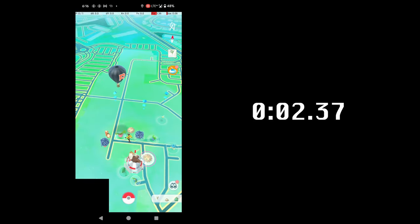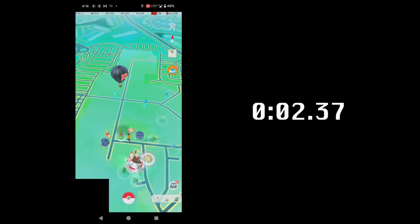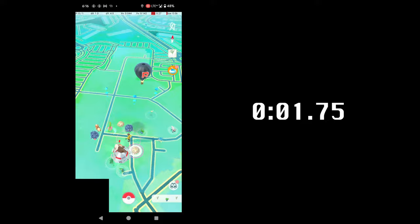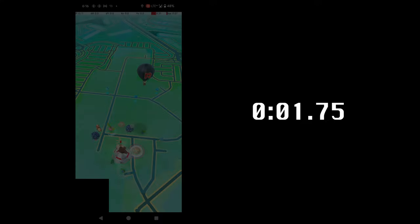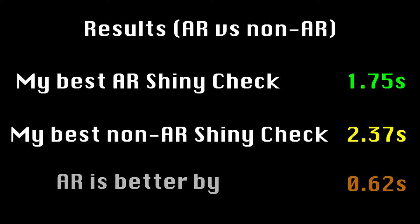In my tests, I found that my best non-AR shiny check on a Shroomish took 2.37 seconds from tapping on the Shroomish to being back on the map. By contrast, my best AR shiny check on a Shroomish took 1.75 seconds. This is a difference of 0.62 seconds, or 1.35 times as fast — a fairly substantial difference.